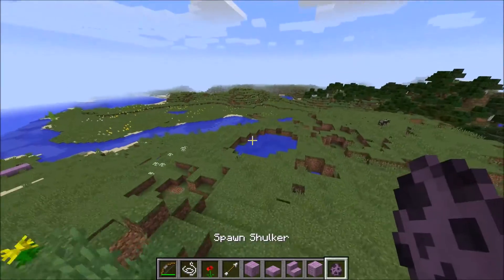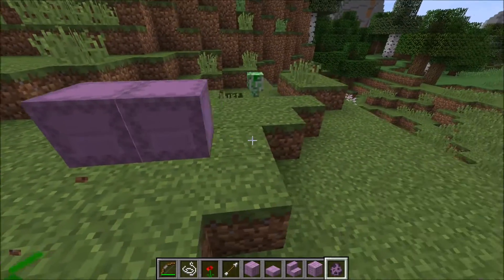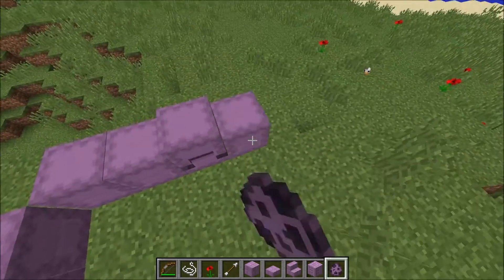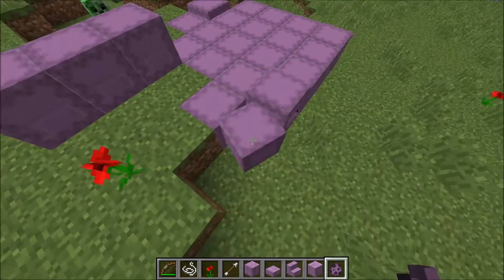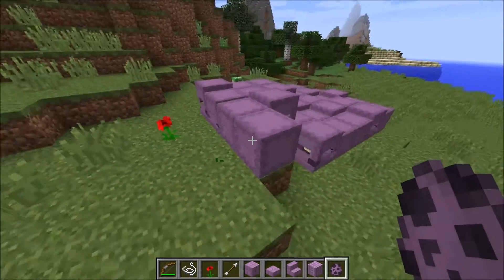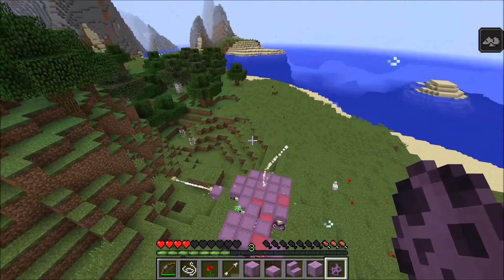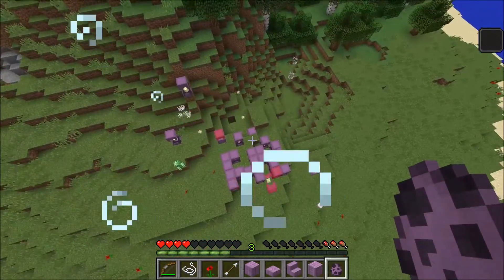Let's check out the shulkers. I'll spawn a few. You can't actually place them on top of each other - well, it makes sense, they're mobs. You can place them right next to each other though. Now I'm going to set myself to survival and see what they do to us. I'm flying up! That's so cool. That is quite a bit of damage actually. I should go above water or something - I'm gonna die when I fall.